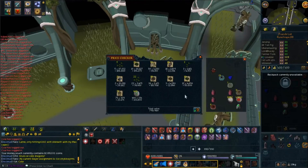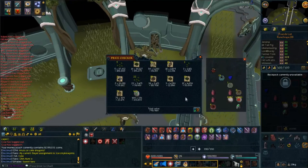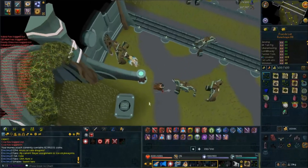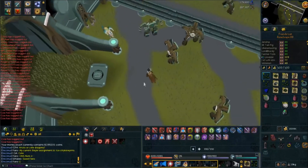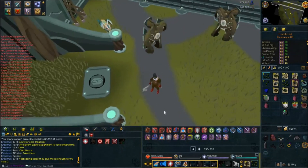Then you subtract your supplies, so you're looking at about a mil an hour without glove drops. Plus you get some charms, and it's not that bad — it's kind of easy content and you get a little bit of XP and some money. I would definitely say come down here if you have them available and you want to do a little bit of Magic training. And if you want to try your luck at some gloves — obviously that's what you're going for — if you do get them, that drastically increases your GP per hour.